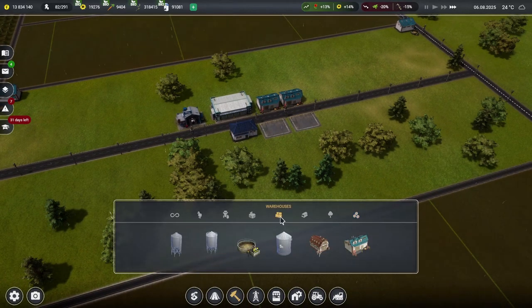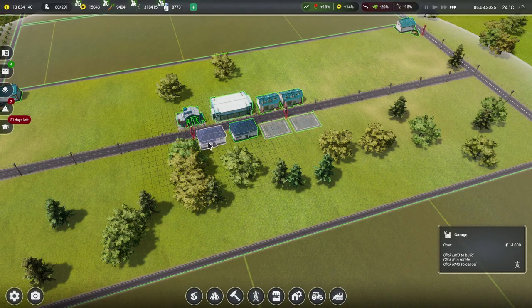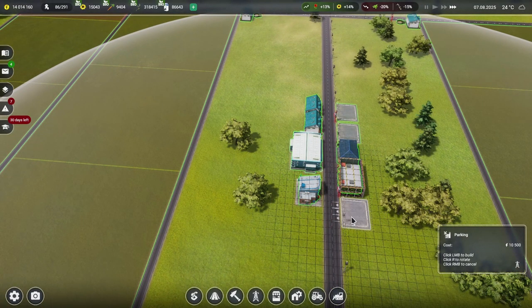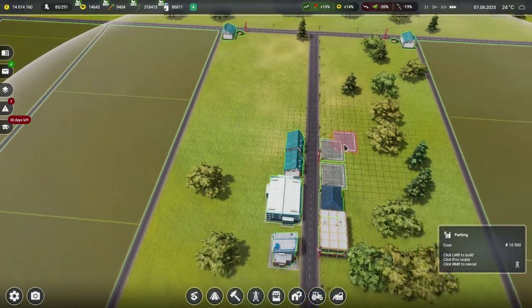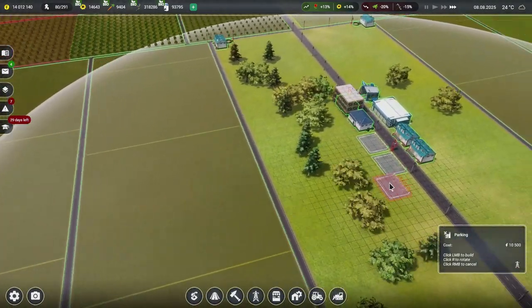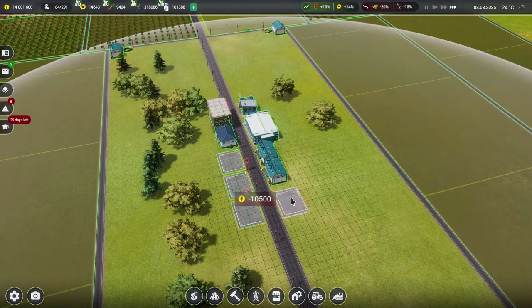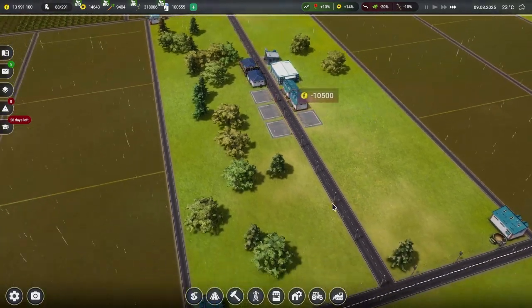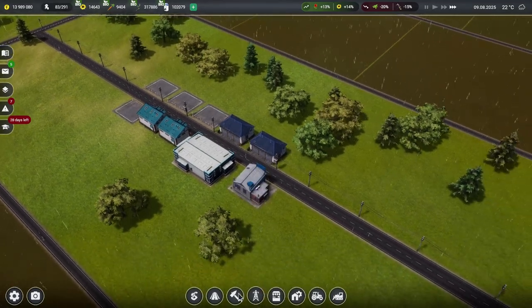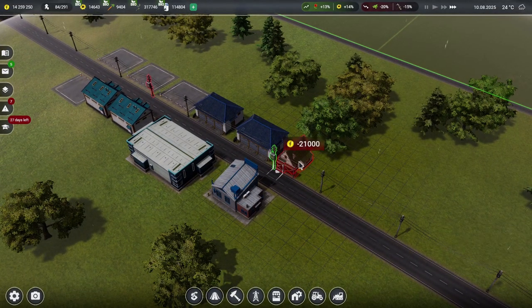We have much in the way of parking available now. Worker houses — they can go wherever along here. Let's get a house for permanent employees because we're going to need people to drive the tractors and so on. The only thing is we're going to have to wait a little while because we need our research done. In 27 days we can increase the number of workers we can have to 500, because right now we have 291 workers.